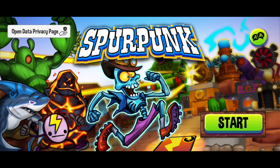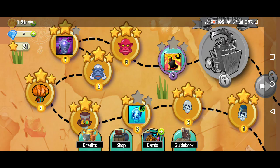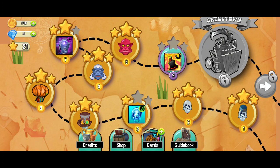Hello everyone, my name is Chanda and today I'll be reviewing the game Sputpunk. This is the UI that we get as we start the game. First of all, we have the option to change the languages, and I don't see an exit button, so we can directly press the start button to get into the game.